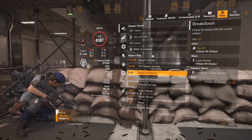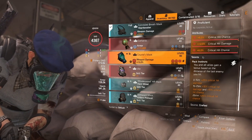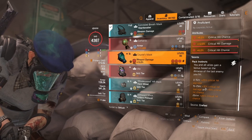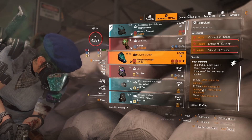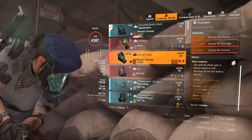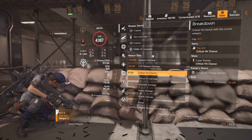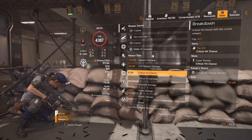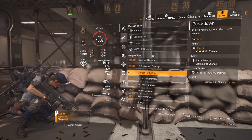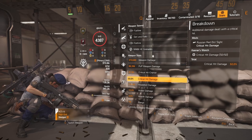If you've got two people running Coyote's Mask, they can generate critical hit damage and critical hit chance for you. One gives 10% crit damage and 10% crit chance; if someone stands far away they give another 25% crit chance — so that's 35% extra crit chance. Add that to my base 21%, and you're looking at around 56% crit chance, which brings the massive orange number into real possibility.